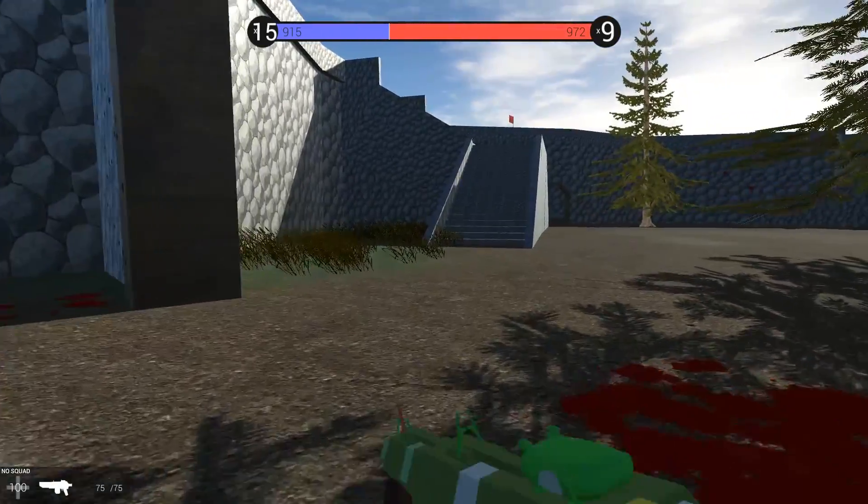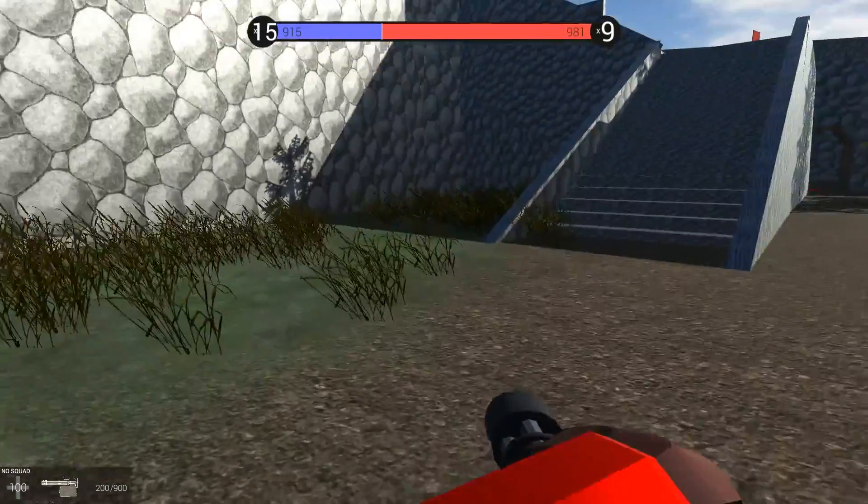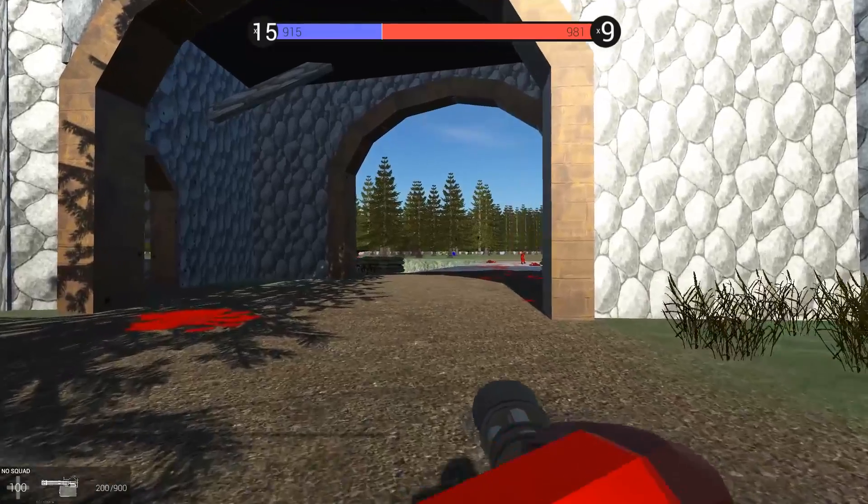Alright, let's take a look at this minigun. We're gonna move over to the light area here. Let's take a look. Oh my gosh. Wow, that is insane. Let's fire it in 3, 2, 1. Here we go!